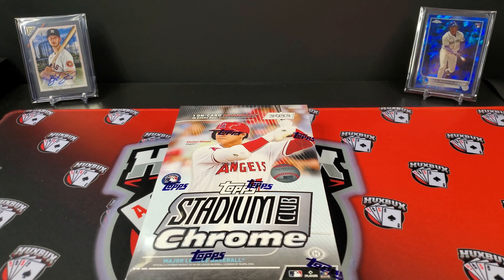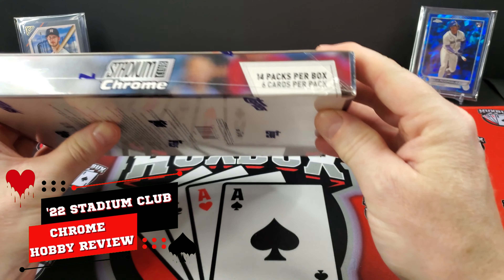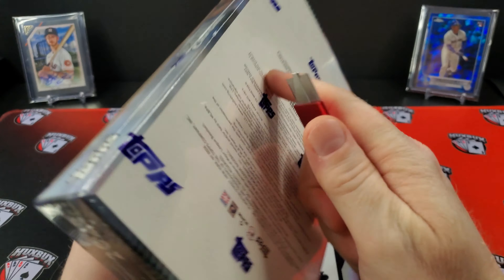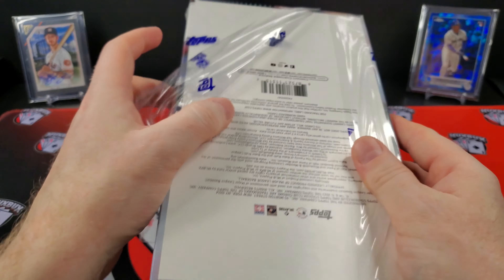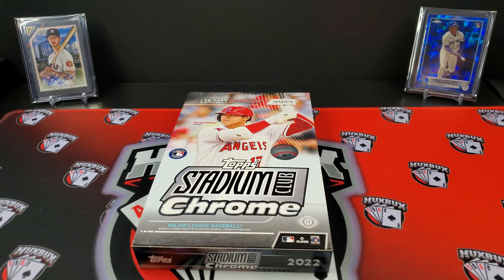Welcome back to the channel, everybody. Today we're going to be opening up a 2022 Topps Stadium Club Chrome hobby box. In this box, we're going to get 14 packs per box, 6 cards per pack. If you checked out our previous video where we opened the blaster boxes, the link will be in the description below. I was very impressed with the blaster boxes, the retail offering from Topps on Stadium Club Chrome. I'm hoping the hobby box will be just as impressive.